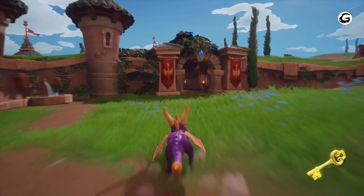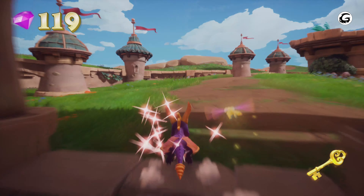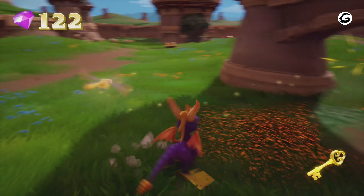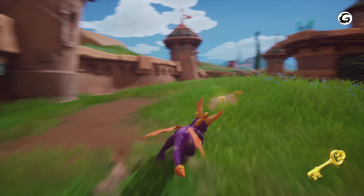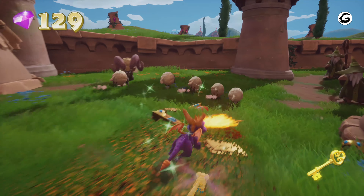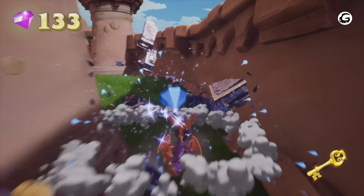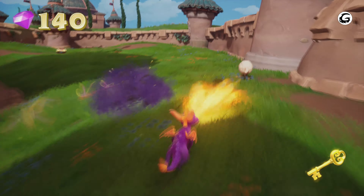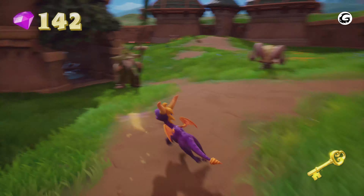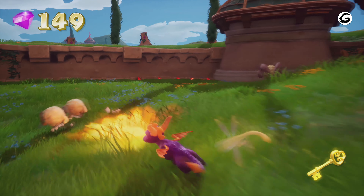This is where things get a little complicated but not really. As you go through you'll probably hear a laughing noise — that's the guy robbing the eggs, we'll get him later. Make sure you break everything and explore this area completely. There are wizards you have to kill, and rams. You can also get an achievement or trophy here if you set 10 sheep on fire — just flame 10 sheep overall, it doesn't have to be all at once. Keep collecting stuff, kill all the enemies, and there are quite a few hidden gems here.